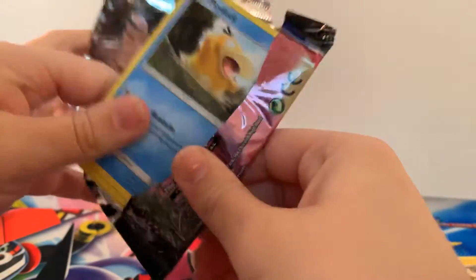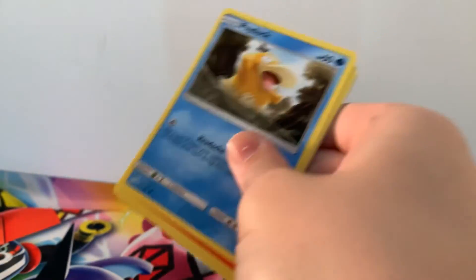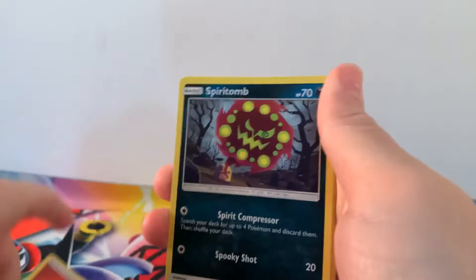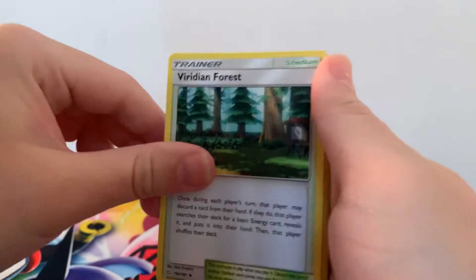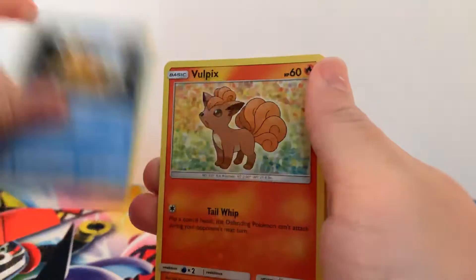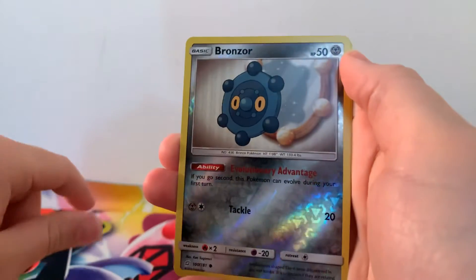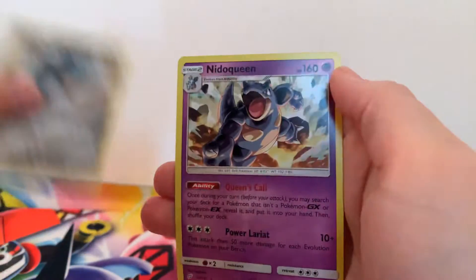Awesome — so we're starting it off with a Holographic pull, not too bad at all. Let's move on to some Team Up. We've got Fire Energy, Spirit Tomb, Frisium Forest, Tentacruel, Psyduck, Volpix, Ponyard, Alolan Geodude, doing the Mankey Dance, Reverse Holographic Bronzor, and a regular Rare Nidoqueen.